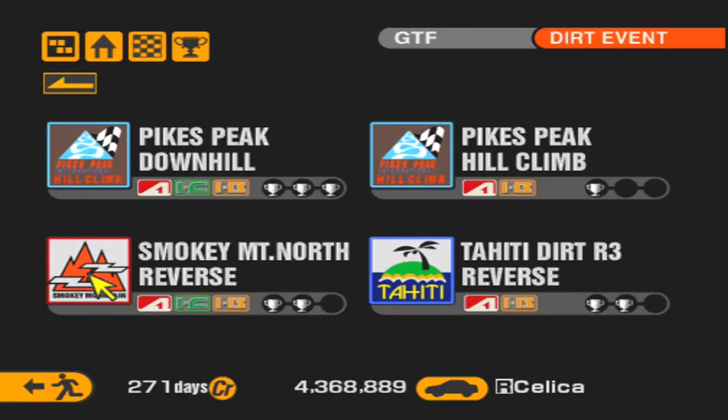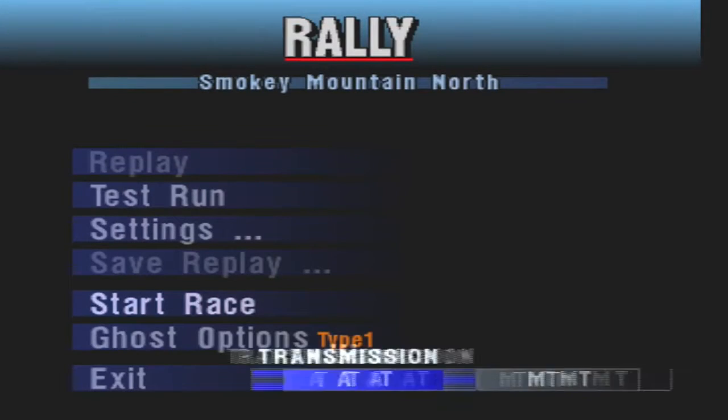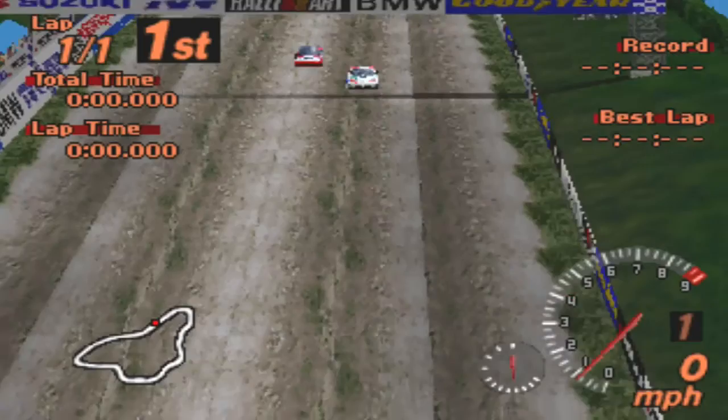Alright so next - Smoky Mountain North Reverse against the Lancer Rally car. Now this one is actually really really tough. Remember I almost lost this one going south with the Impreza, because of all those crazy jumps you have - it's easy to lose control and spin out, or run into a wall and lose all your momentum.